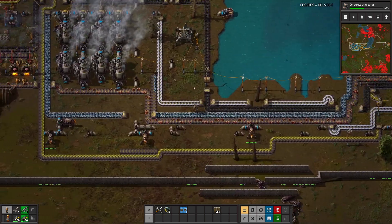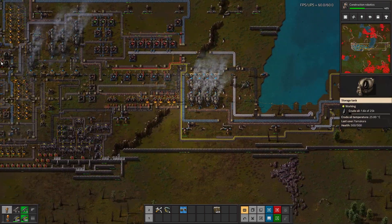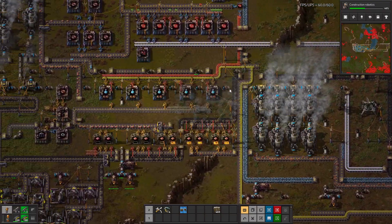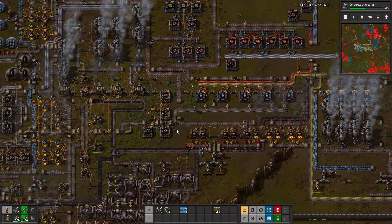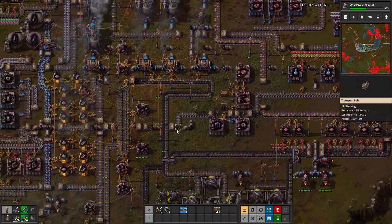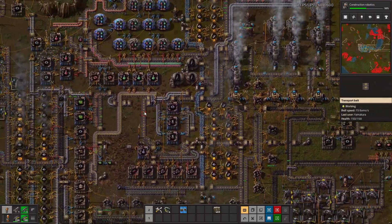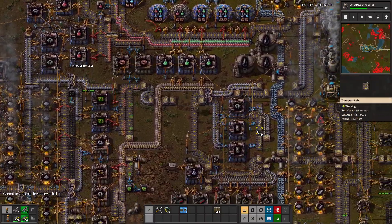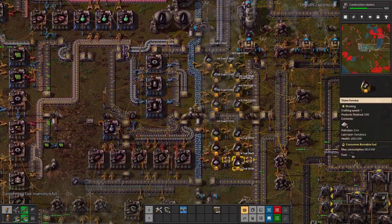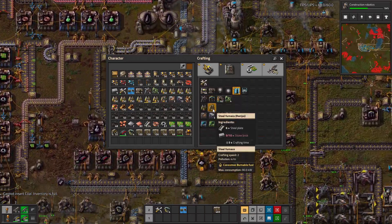Still a little worried about the crude oil — oh, power is bad. I think that is our next push because we need to get that next oil patch. It doesn't seem like too bad of a push either, because of how close it is. Let's do a quick refueling run.